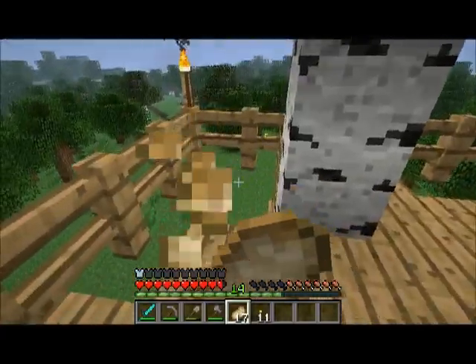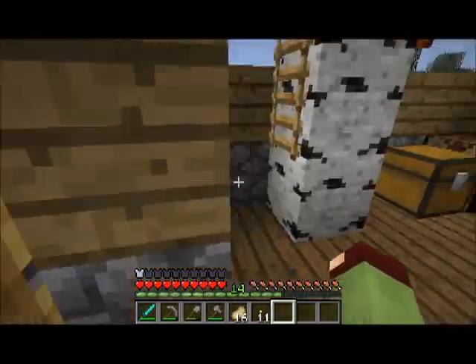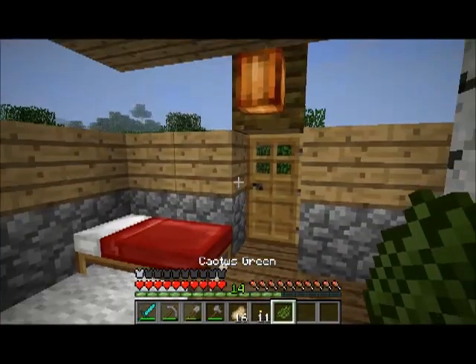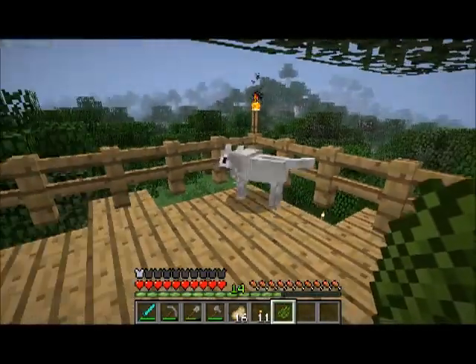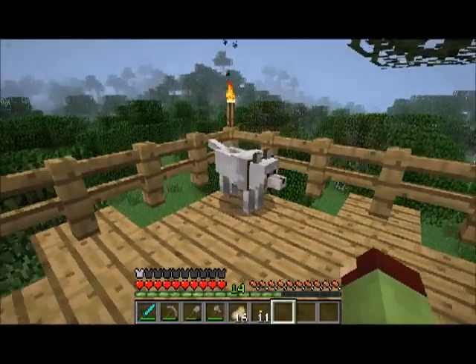This is Terowyn here. I didn't want to give him the colored collar until you guys were here, so I already have the cactus green ready — Terowyn's going to be cactus green. So now his collar is a little green and he is Terowyn.